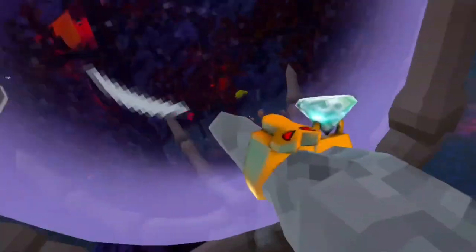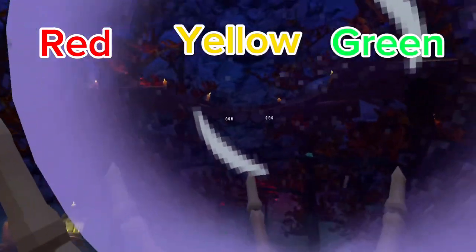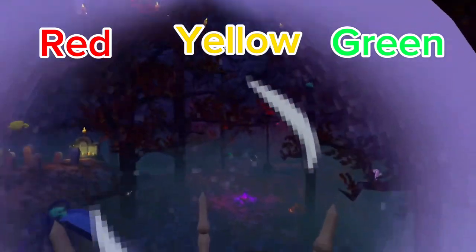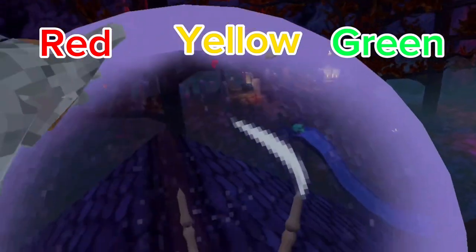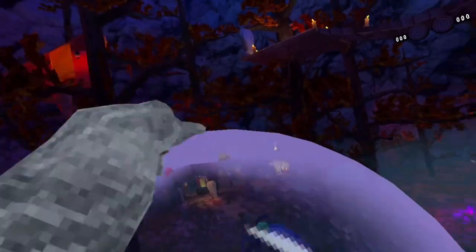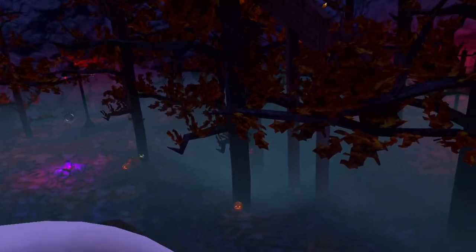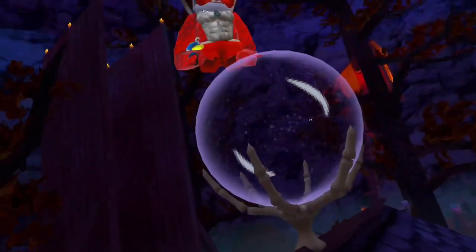We are in forest. As you can tell, we got red, yellow, and then green — that little skull right there, it's green. We're not going to show the zero gravity again because you guys already saw that from mountains and city. So we're going to go finish it off at beach.